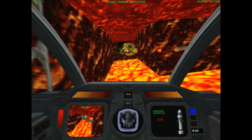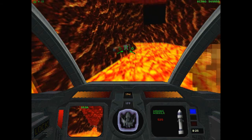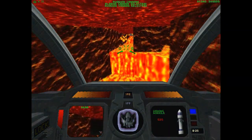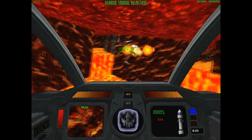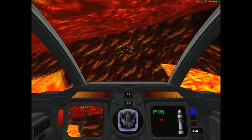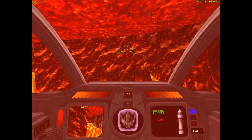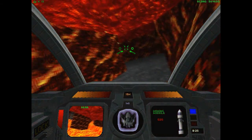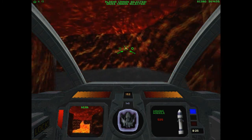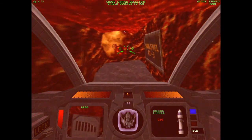We've encountered the first of one of many heavy-type robots — that's a big fatty. We picked up the Phoenix Cannon, which is essentially a more powerful version of the Plasma Cannon. Although, as you can see, the shots reflect, and they will hurt you if they collide with you, making it sort of a dangerous weapon in enclosed spaces. I avoid using it as much as possible.